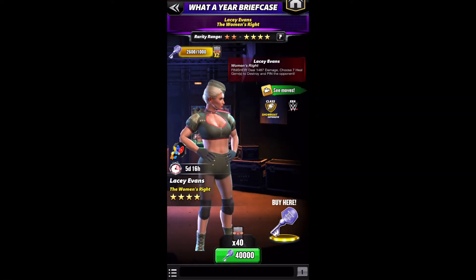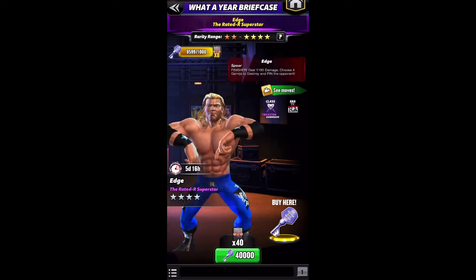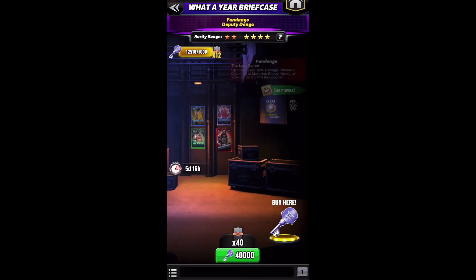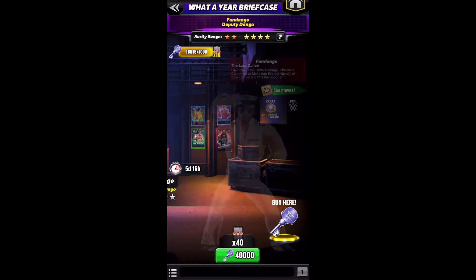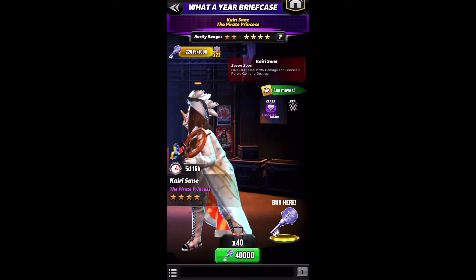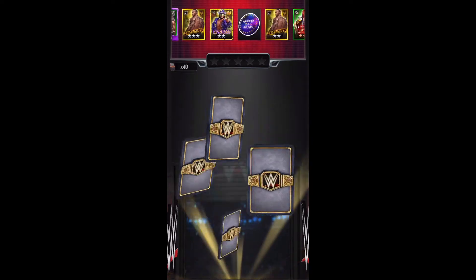Hey everybody, Goldie here with briefcase key pulls parts four and five — I'm doing two of them. I'm going to change up the strategy a little bit. I've had horrible luck with the last three, as you've seen — nothing but shards and a hundred volt coins when you need a thousand. So I'm going to try something new: I'm gonna do a 40-pull and just skip everything.